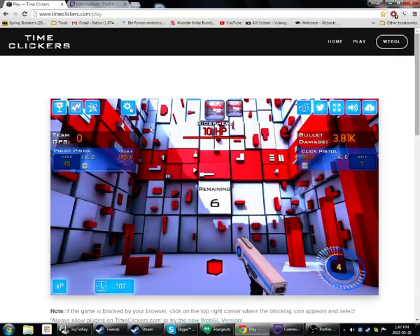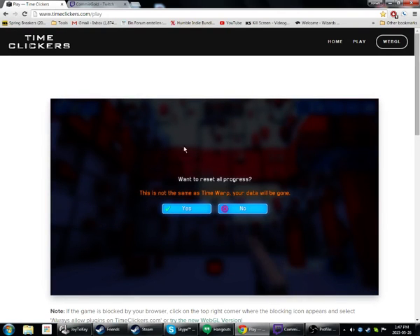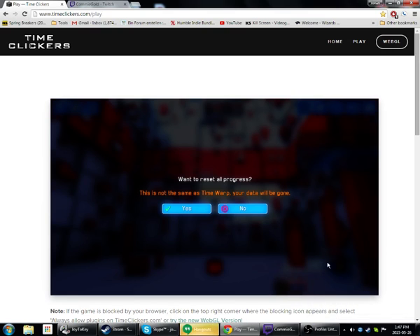And that's Time Clickers — look at me clicking these cubes. Here's the button that says 'reset all progress.' Want to reset your progress? This is not the same thing as time warp — your data will be gone. I got a message from a friend, that's awesome — I'll take a break and start up another game after this. But here it is: the anticlimactic ending to Time Clickers, my special bonus edition of Clicker Project, brought to you by gazing into the abyss. Remember, when you gaze into the abyss, the abyss also gazes into you — and that makes it like you're never alone. Thanks for watching.